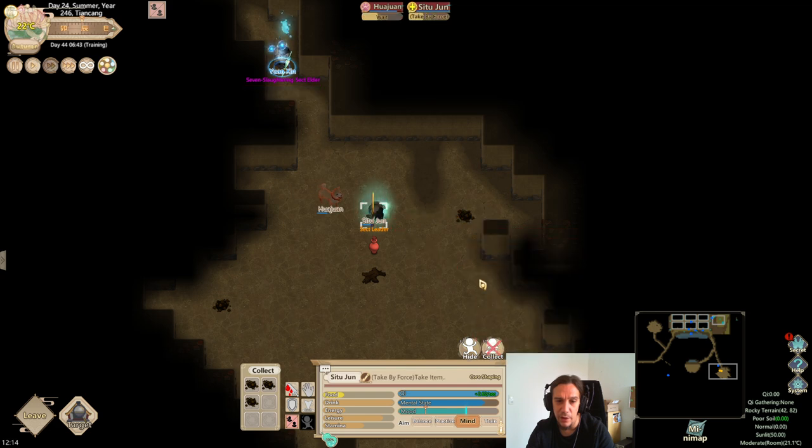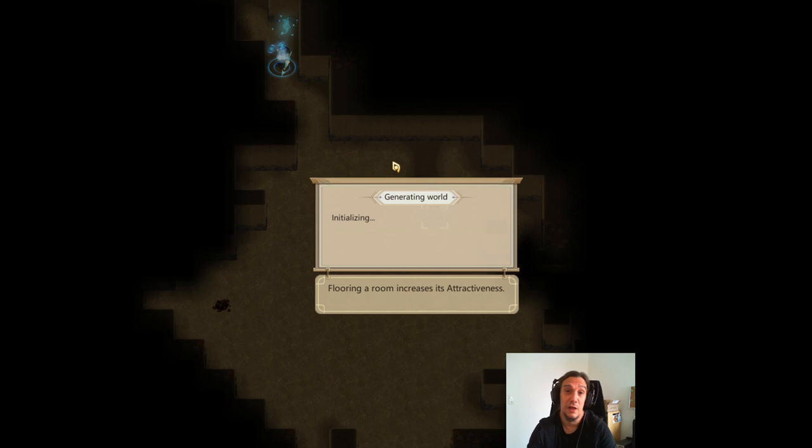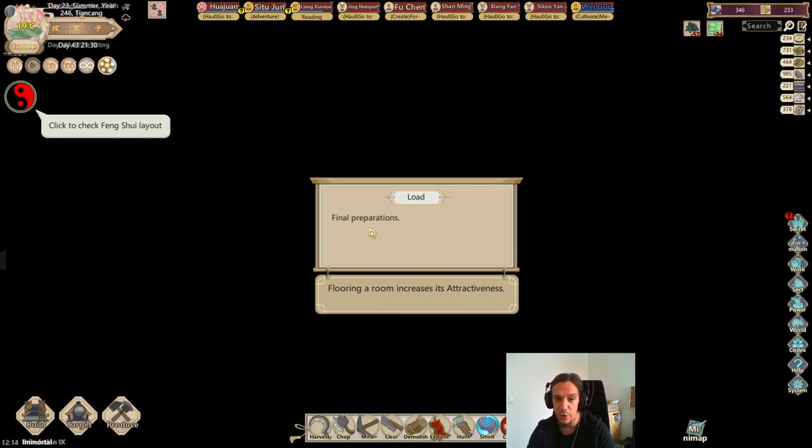We come home with an obscene amount of iron ore — I like that. We can sell this stuff at the end of the day. If we can't do anything more useful with it, we're just going to sell it.